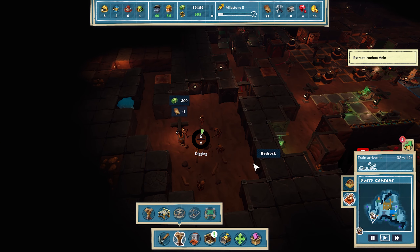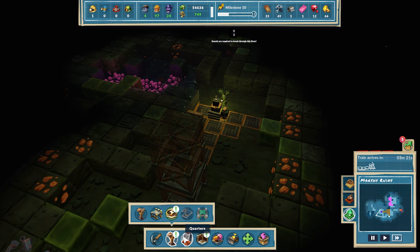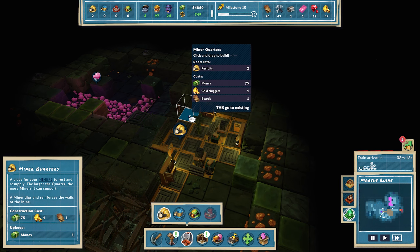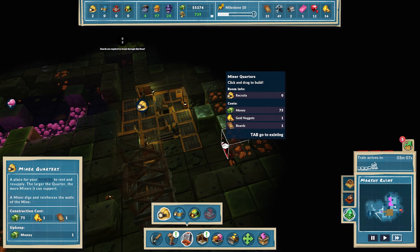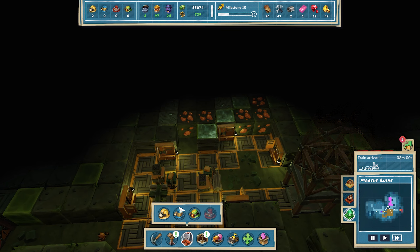Whilst you can overcome this by making sure your town is built correctly — with buildings being close to local shops and making sure robot satisfactions are always met by being on the same path — it just takes me out a little bit. It kind of makes me feel like I need to micromanage a little bit too much when I'd just like to make my town look as pretty as possible.